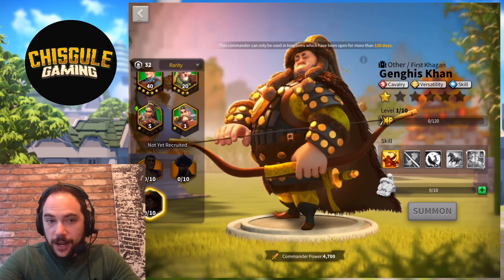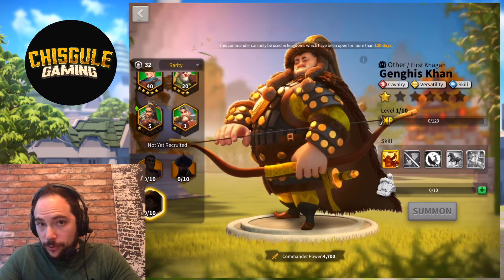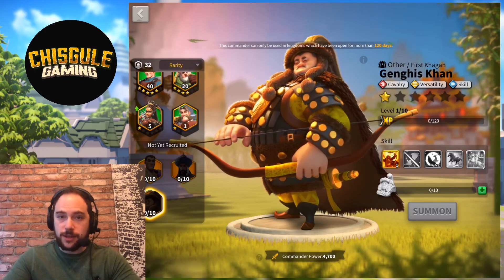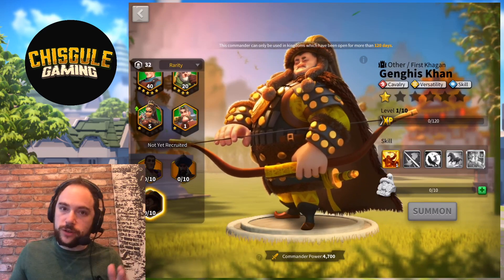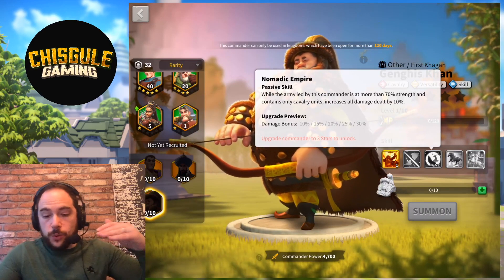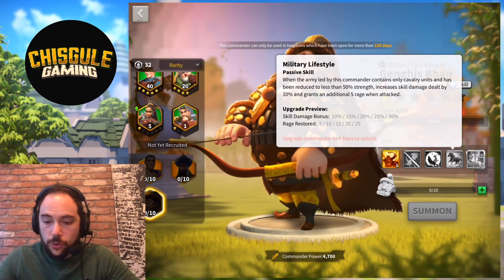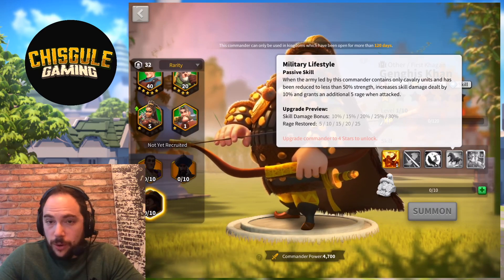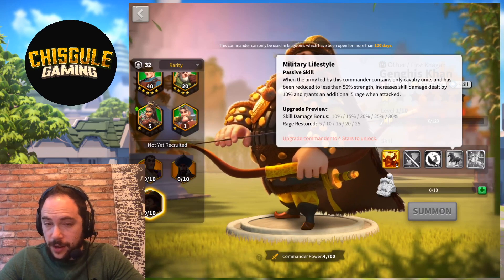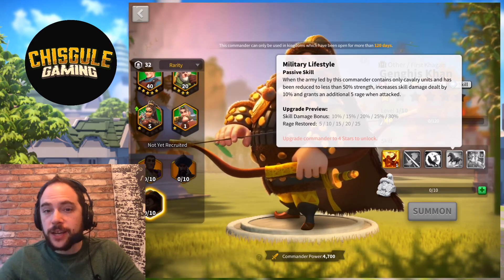Let's get a look at Genghis Khan. What's so interesting about Khan is that so many of his skills care profoundly about whether or not you have cavalry in the army, meaning he's really good for certain situations but not particularly versatile. He's got four skills that are relevant most of the time, but Nomadic Empire is relevant when you have 70% army strength or higher, and Military Lifestyle is relevant when you have 50% or lower — so there's even a window from 50% to 70% strength where neither of those two skills applies at all.